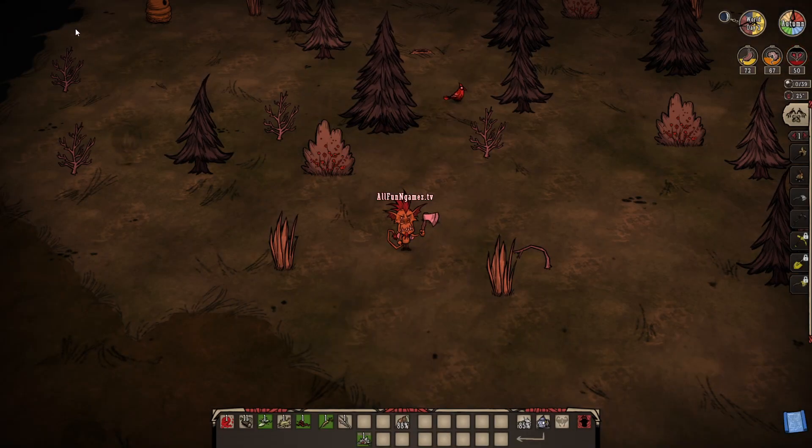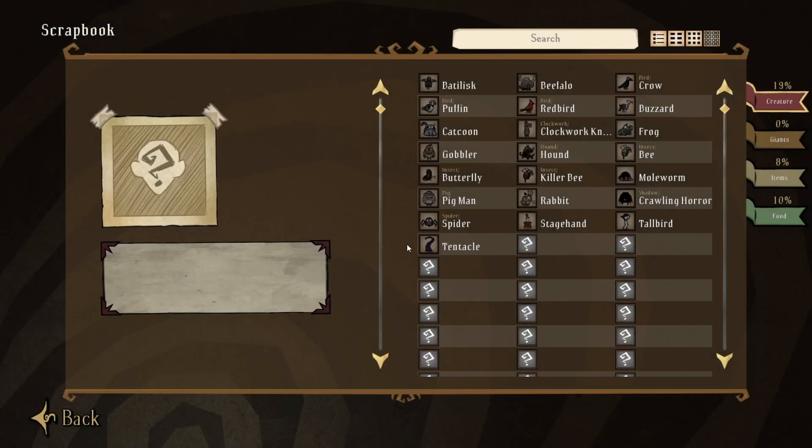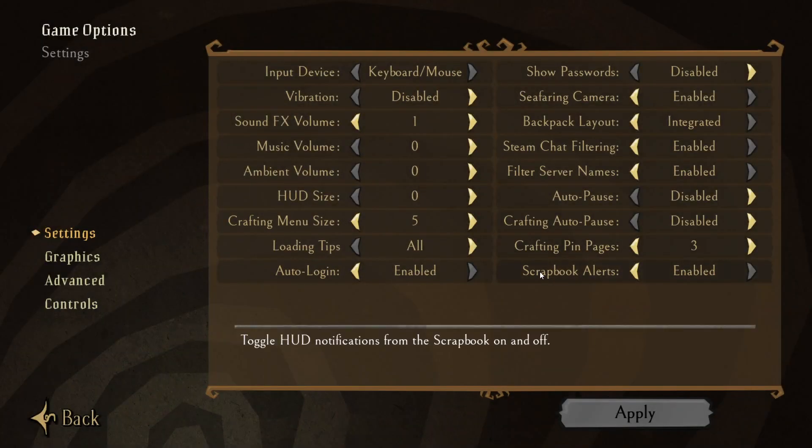The scrapbook will stay up there. To get rid of it so it never shows up again, at least not up there, you can exit and click on your scrapbook, and it basically becomes your Wikipedia that you can search through while inside the game. When you go to your settings, you can click on scrapbook alerts, and from there you can choose to enable or disable it entirely.